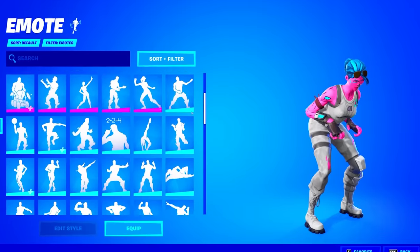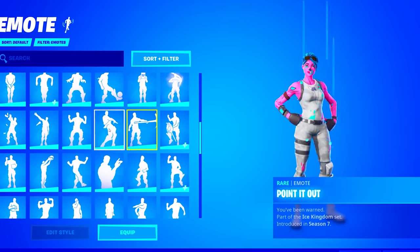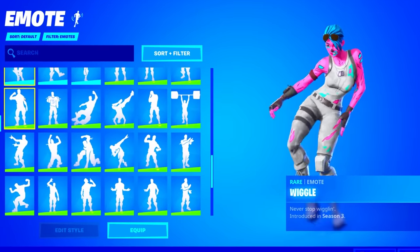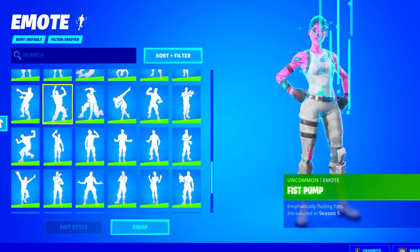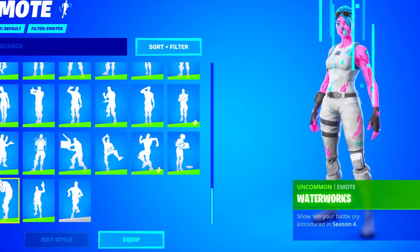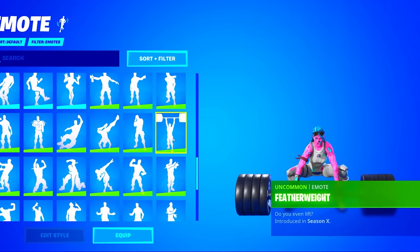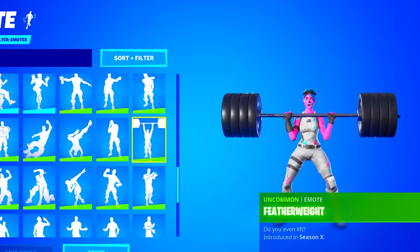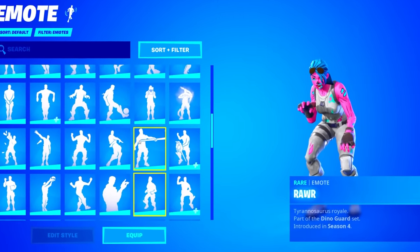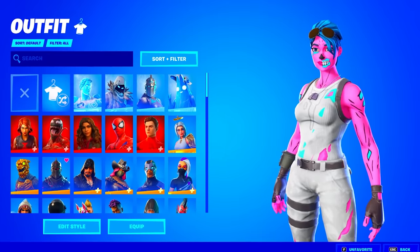He has the Flip and Sexy, which is pretty rare, the Orange Justice from Season 4, the Pure Salt, the Wiggle from Season 3, the Slow Clap from Season 1, the Waterworks, the Featherweight — one of my favorite emotes — and the Hootenanny, which is also pretty rare. The Raw and the Floss are absolutely crazy rare.